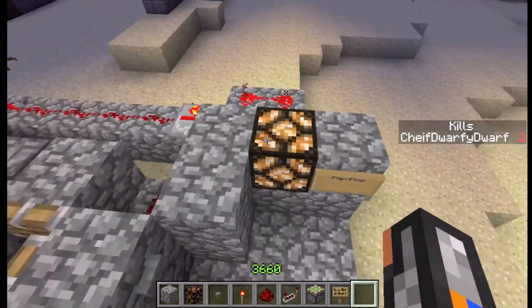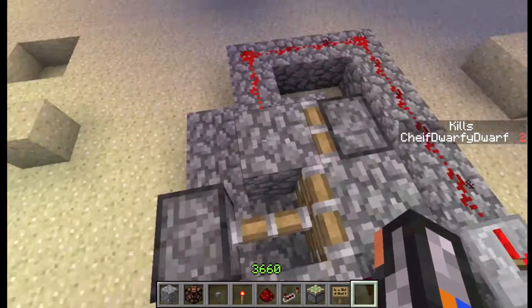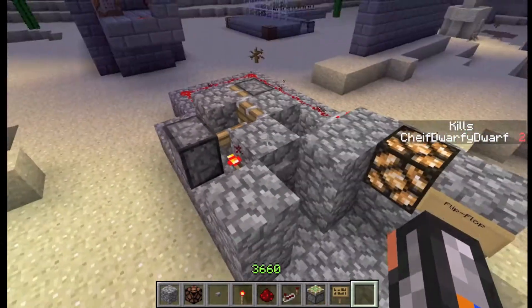As you can see, the light will stay on, and if I hit it again, it will immediately shoot the block out. Even though it's a sticky piston, it won't retract it back.